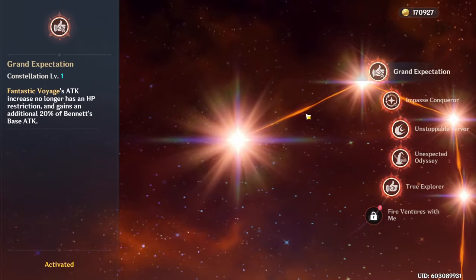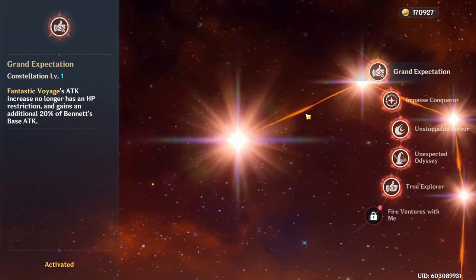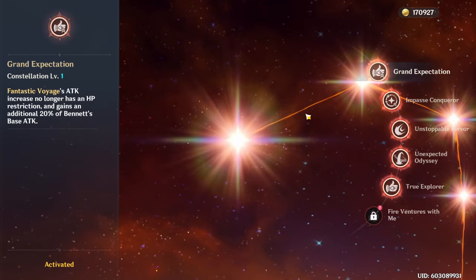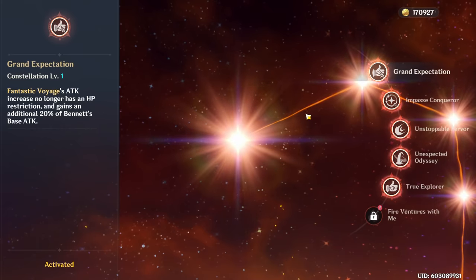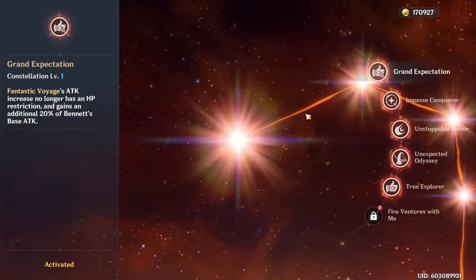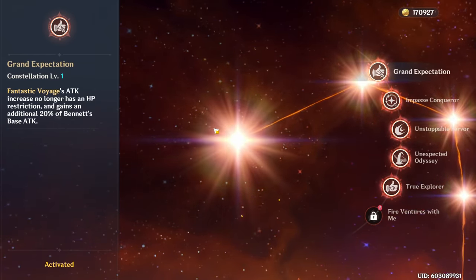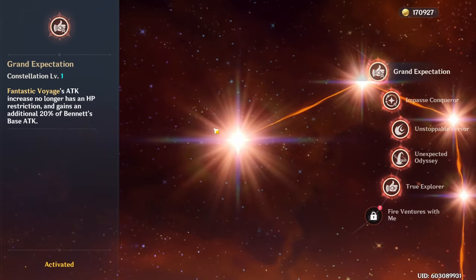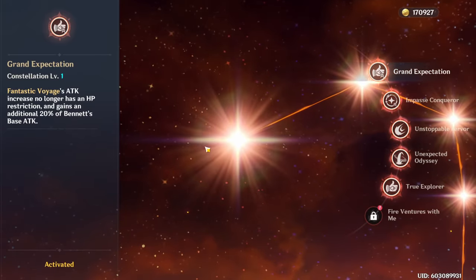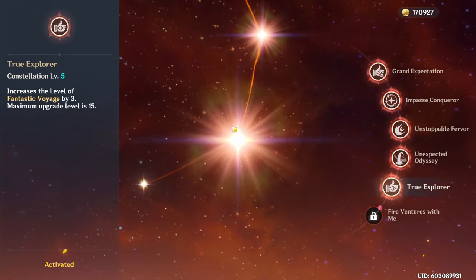C1 isn't needed — Bennett is an amazing unit even without it, C1 just makes it better. Basically he no longer only buffs you when you're under 70% HP; it will always give you the attack increase, and it also gives you another 20% of Bennett's base attack. Another really good constellation for support Bennett is C5, which just increases your burst level — so it's just more damage and healing.